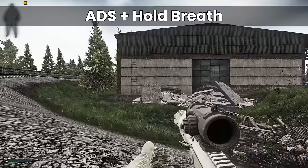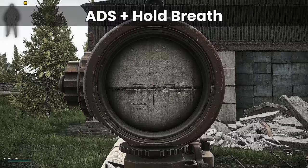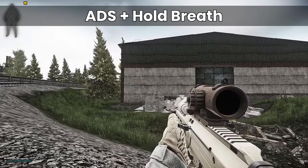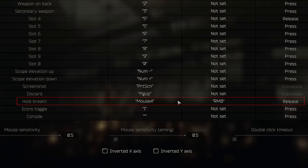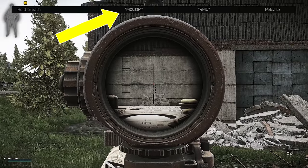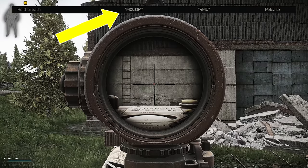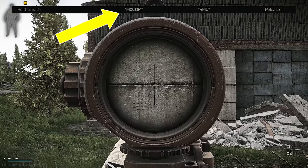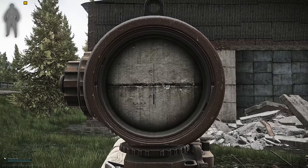The next one that has done the rounds over the years is aim down sights and hold breath at the same time. I use a toggle ADS which works by applying ADS on pressing the right mouse button and hold breath on the release of the right mouse button, which means whenever I ADS I automatically hold breath to steady my aim. Importantly, I also have another key bound for hold breath which lets me turn it off if I'm just surveying an area or sniping, but given I'd rather hold breath first this is a nice setup when engaging people or when surprised.